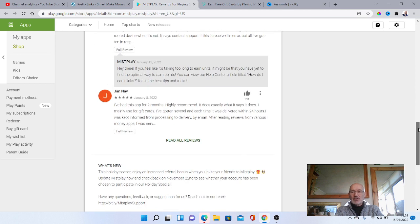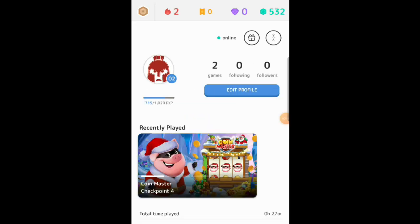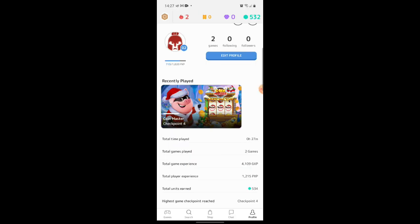We're going to dive over to the app itself and show you inside how you can actually start earning units, then get to a certain point to withdraw for either gift cards or cash. As you can see, we've come into the Mistplay app on my profile. I've only just joined the app and I've already earned 532 points. This is a game I've been recently playing — I just chose it, downloaded it, and started playing. I've only been playing 27 minutes to get 500 plus points, and I've reached game checkpoint four.